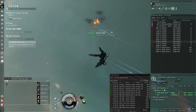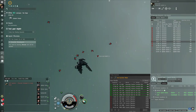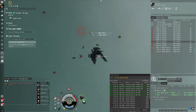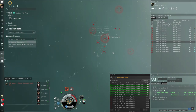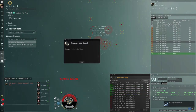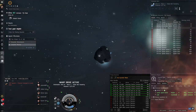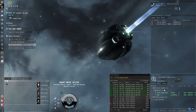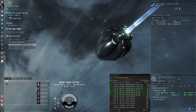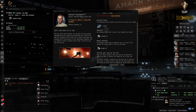One enemy is dead, but now there are cruisers — much bigger than the frigates we saw before. A spider drone has webbed me. We're taking a lot of damage — we need to get out of here. And we're gone. You can go in your pod; it warps very fast. If someone is quick or uses a smart bomb — a big explosion — it can actually kill your pod and you will lose your implants.